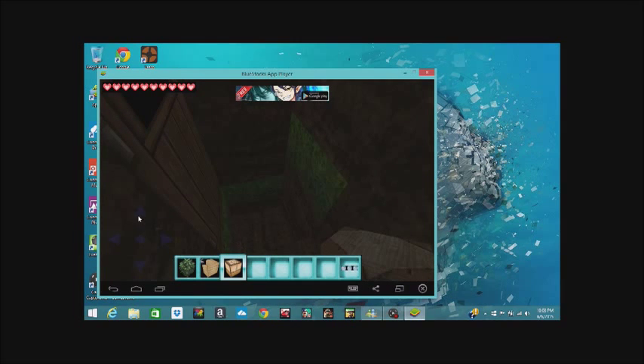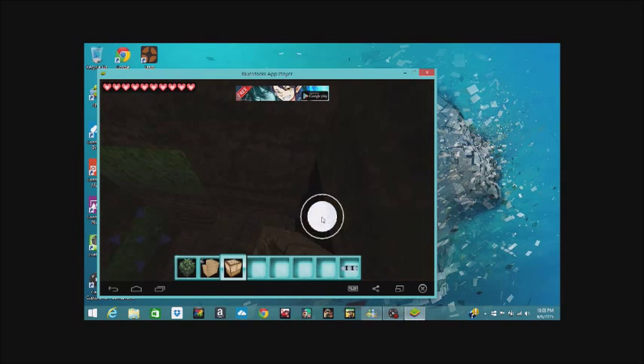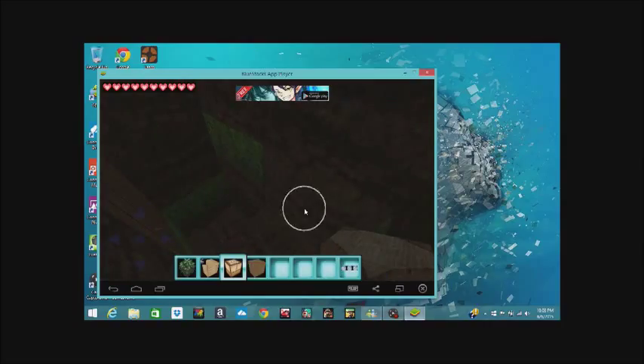I'm currently recording with the Elgato, and some games get kind of glitchy after I play them because this computer has a lot of memory and a good graphics card, but it can't process everything that fast. It doesn't do well with setting up software, which is why I think XSplit is going to be the best thing for this computer. This is the first episode in my series — I hope you guys enjoyed it.